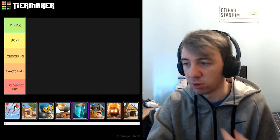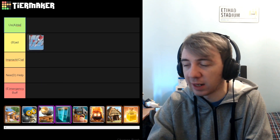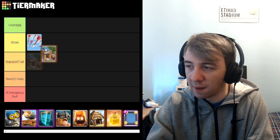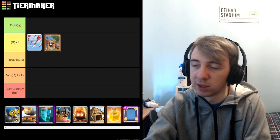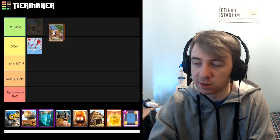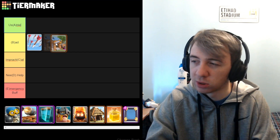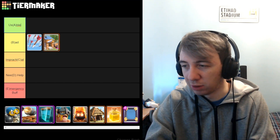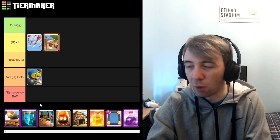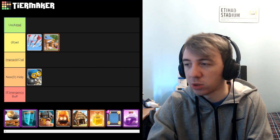Arrows is the card we're starting with. I'm maybe just gonna go with Impractical or maybe just Bad. I don't think they're one of the worst cards in the game, so let's put it in there for now. Barbarian Hut — I'm maybe gonna go with the same thing because I think if you really wanted to squeeze Barbarian Hut into a deck that's the Usable category, but I think it's maybe underneath a lot of things, so we'll put it in Bad and shift it later. Bomber, I'm maybe gonna go Need Help. It's not one of the worst cards in the game — actually it probably is, to be fair.